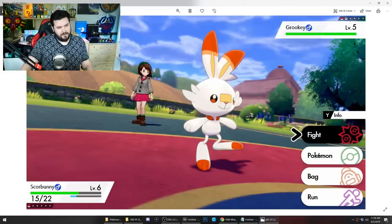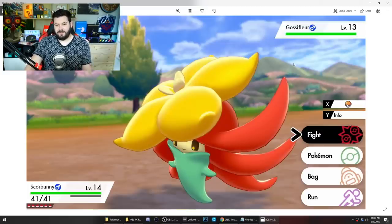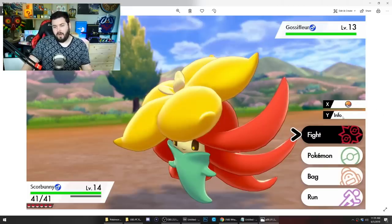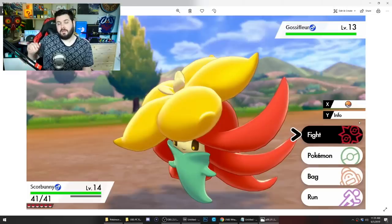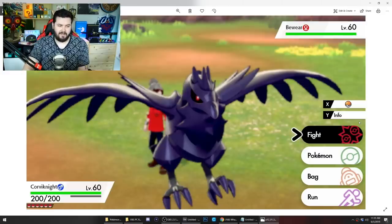It looks like the battle backdrop has a lot more depth to it than it did in Sun and Moon and Ultra Sun and Ultra Moon — there are layers to it and it's not just a flat image of a city backdrop. For wild battles, we now have an option to quick-throw a ball. We also see that Y is for info, so we can assume that the info panel showing all the current stat changes is going to be available, which is nice.